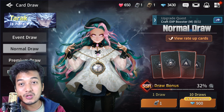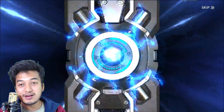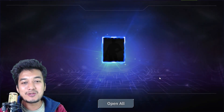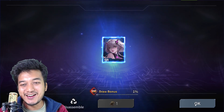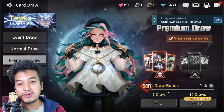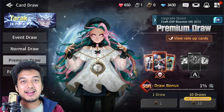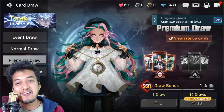I did a lot of summons and I feel great about it. Let's do the one premium draw — come on! I got an SR ticket, which is a dupe. Dupes are actually needed to improve character grades, so if you get a dupe, rejoice and be happy about it. Overall I got so many cool things and managed to get an SSR card.